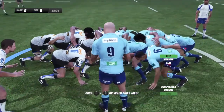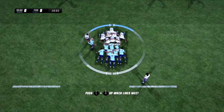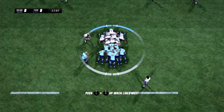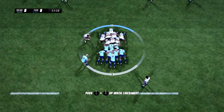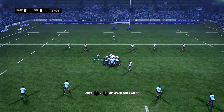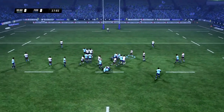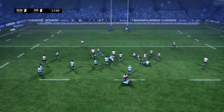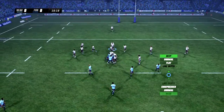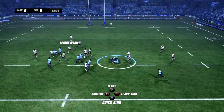Western Force will be looking for a strong scrum here, really putting the pressure on the Waratahs. So far it's a pretty strong scrum from both sides, but the Waratahs won the initial push. They looked to maintain possession off the scrum — taking it out to the right, then going back to the left. Really good defence there from the Western Force, not getting caught out. Really good one-on-one tackle.